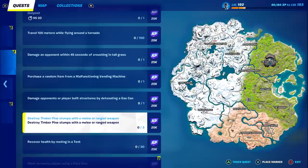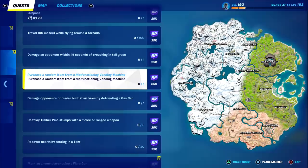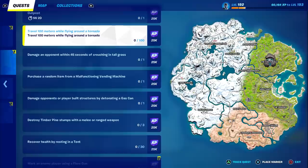Welcome to my Chapter 3 Season 1 Week 6 challenge guide. We have some super hard challenges this week, including travel 100 meters while flying around a tornado, and purchase a random item from a malfunctioning vending machine. They're not difficult per se, but finding a malfunctioning vending machine and finding a tornado is going to prove difficult.